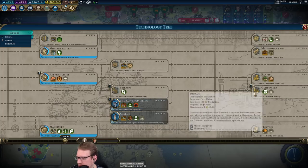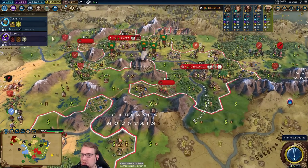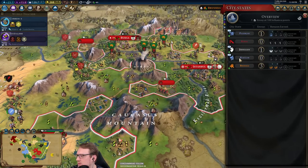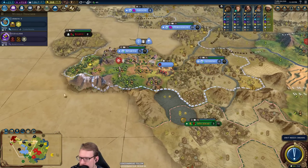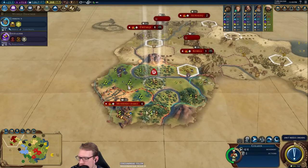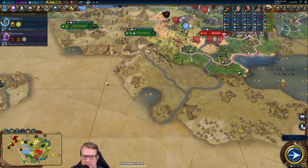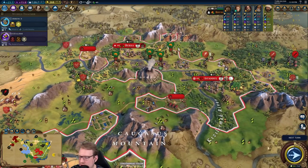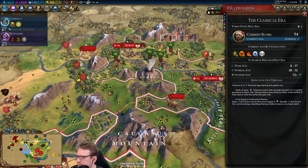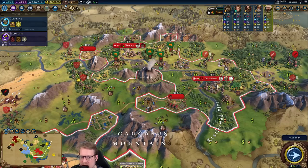Golden age secured. Probably not doing a ton with it other than making sure we have loyalty if we wind up getting sucked into a war. We're going to work on feudalism to get to stirrups, and then on to gunpowder. We can go after apprenticeship first to make our mines a little better, but boy howdy do I need some science. Really just need to get our science — a couple libraries, get them in three turns, get them a campus.